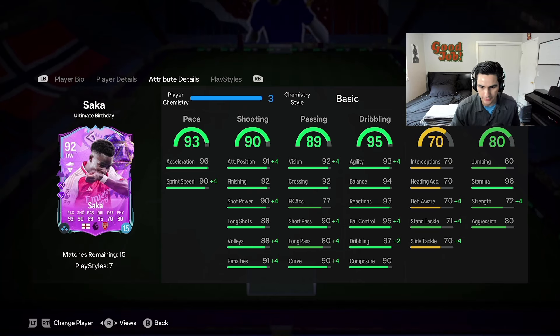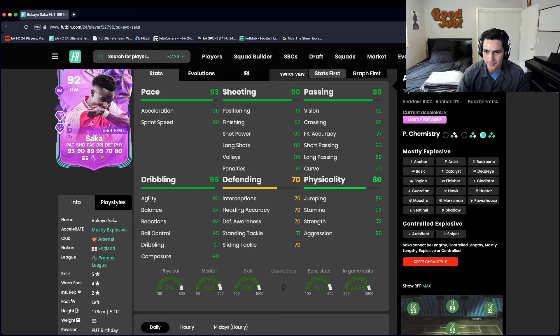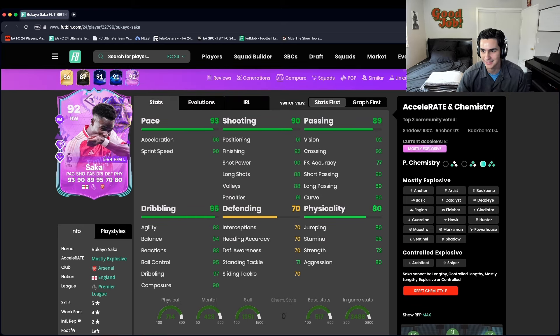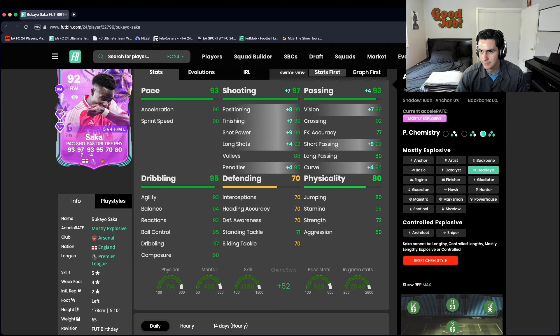I'm gonna show you guys — I'm looking at what to put on him right now. He's 3.2 million, so not many people are gonna be able to afford him, but if you end up getting him, this card is gonna be insane. I think the best chemistry style is probably engine — that would be okay — but actually, dead eye might be the one on this card.